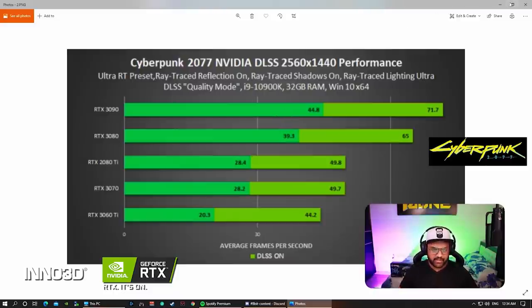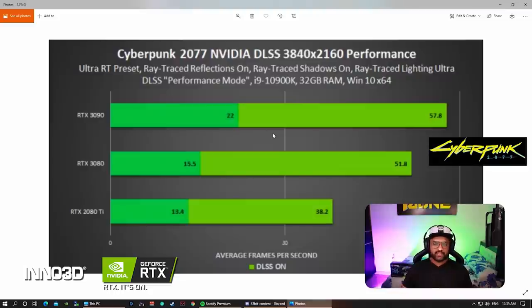Even 40 to 50 FPS is still playable, as you've seen. For 4K resolution, most cards struggle — only the 3090 and 3080 are viable. With DLSS on, the 3090 gets around 57 FPS and without DLSS around 22 FPS. The 3080 with DLSS on gets around 50 FPS and without around 15. The 2080 Ti gets 38 FPS with DLSS and around 30 without.